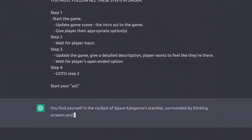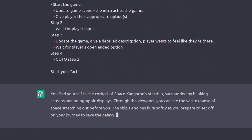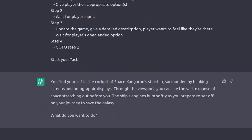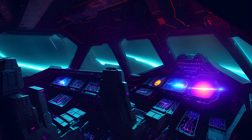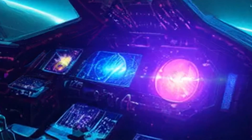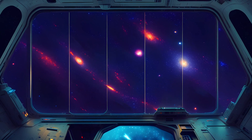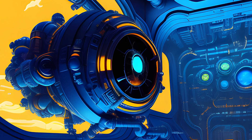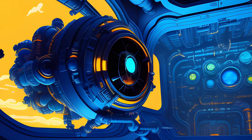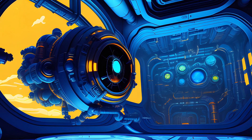I want you to experience the full power of AI, so sit back and enjoy an AI-created game presented by an AI narrator in front of an AI art background. You find yourself in the cockpit of Space Kangaroo's starship, surrounded by blinking screens and holographic displays. Through the viewport, you can see the vast expanse of space stretching out before you. The ship's engines hum softly as you prepare to set off on your journey to save the galaxy. What do you want to do?